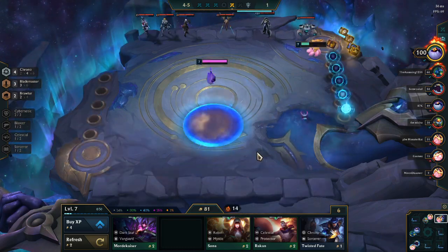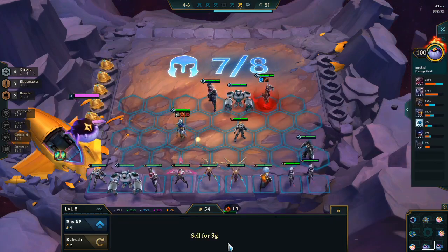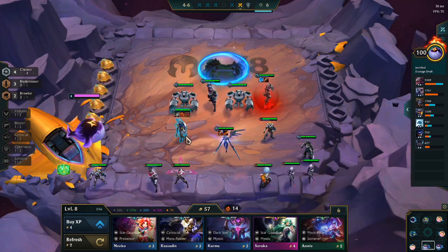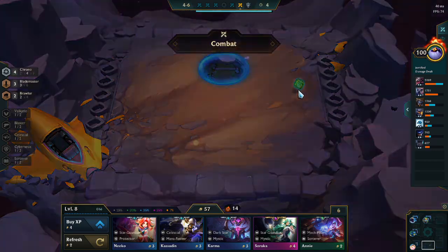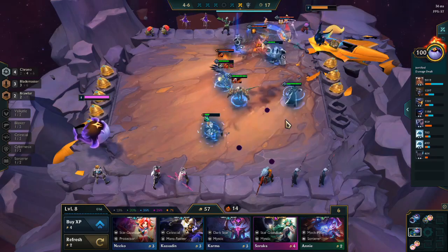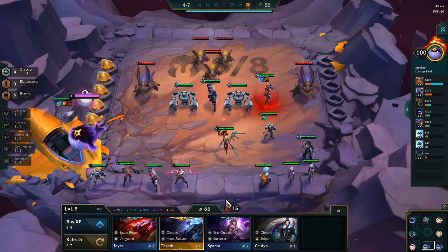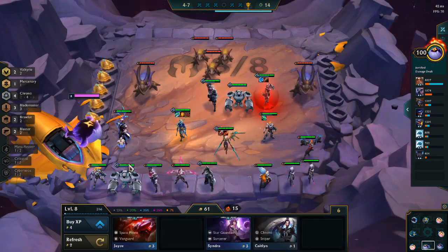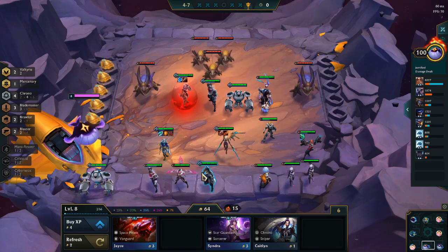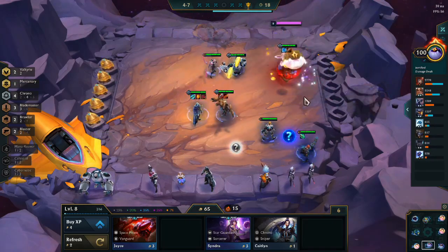14 game win streak — crazy, crazy insane! We do level up to level 8. We finally sell the Fiora and decide to use the Niko on the Kale, because we never hit what we needed to naturally. We put the Spear of Shoujin onto Ezreal for now, but we definitely want to switch that out eventually. Putting in the Kale was definitely a good idea — she does tons of damage. We were up against the next strongest guy, so that would have been our most likely chance of losing.